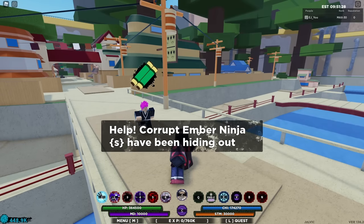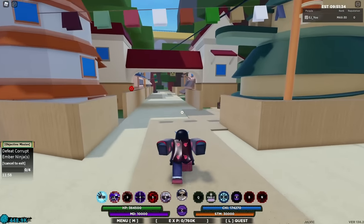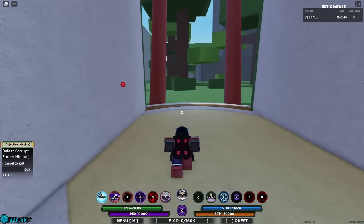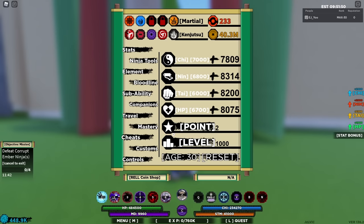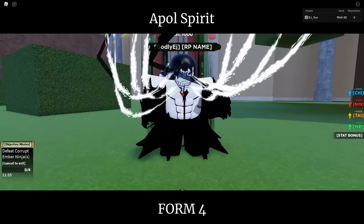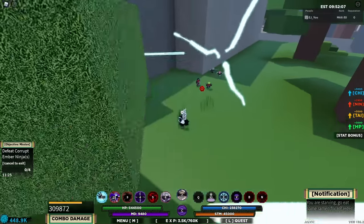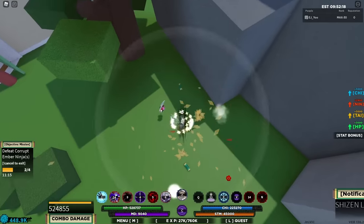Coming up first: green scrolls. If you're a lower level, this is a great and quick way to make some extra cash since you get a lot of Rio over time. My number one recommendation though — don't focus on Rio grinding until you're at least level 800. You can check your level in the menu. If you're level 800 or higher, you're gonna get twice the amount of Rio, which is very overpowered.